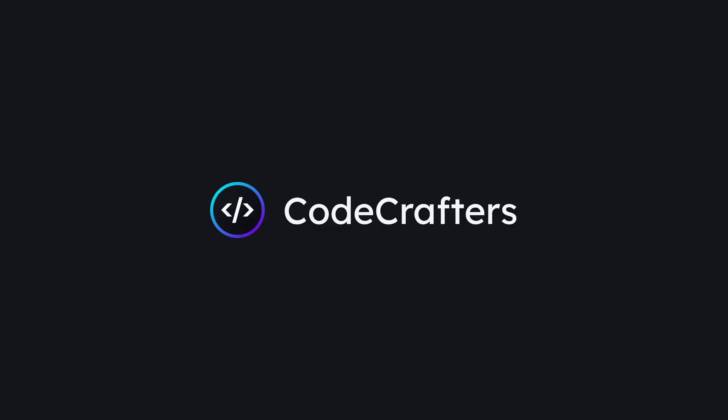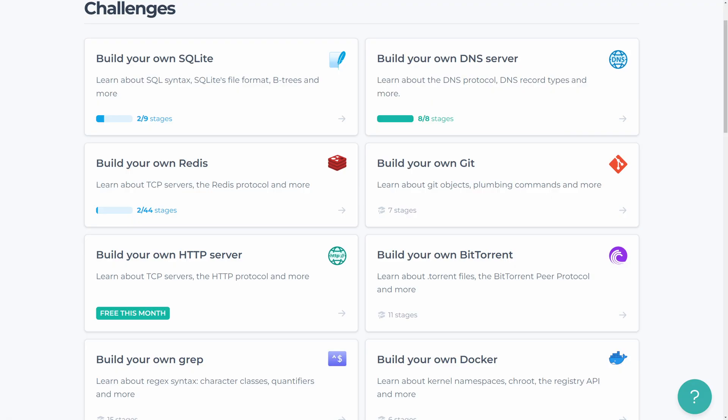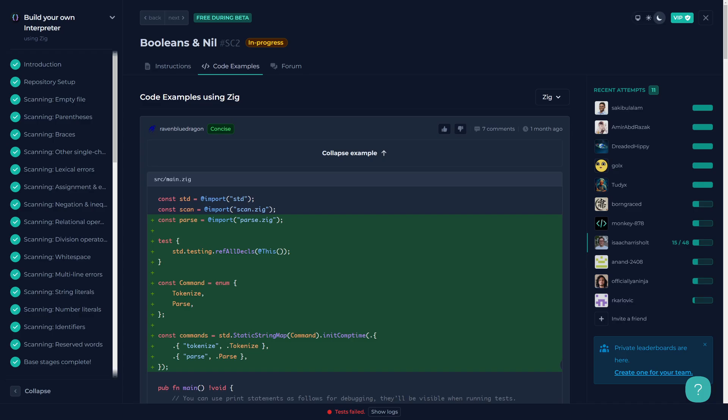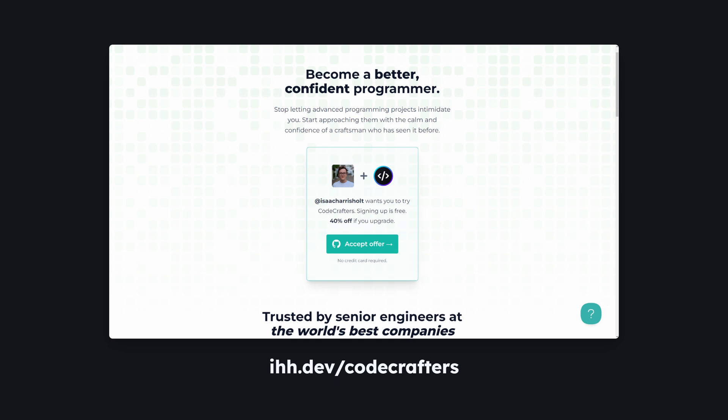And once again, I'd like to thank CodeCrafters for sponsoring this video. CodeCrafters is an online platform where you can learn software engineering skills by doing. You're not just writing little hello world programs — with CodeCrafters you're building your own versions of real production systems like Redis, Kafka, or even a shell. Once your code is ready, you can push it to the CodeCrafters Git server to have a full suite of automated tests run against your solution. If you get stuck, there are plenty of excellent community solutions you can browse through. CodeCrafters is a great way to learn a new language or polish up your skills with an existing one. They even have loads of Gleam content. Go to ihh.dev/codecrafters or check out the link in the description for a free trial and then 40% off your first purchase.